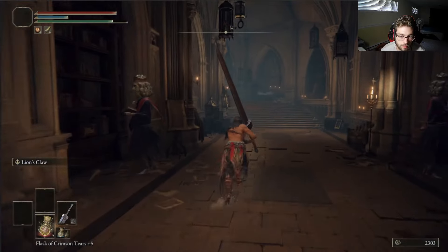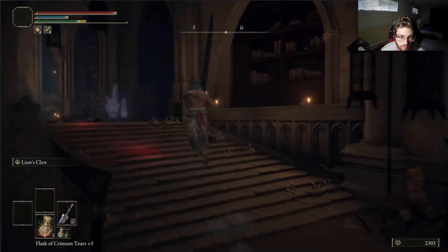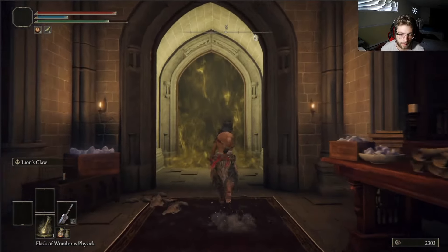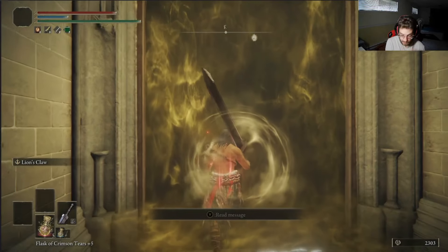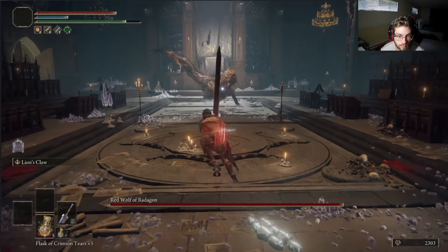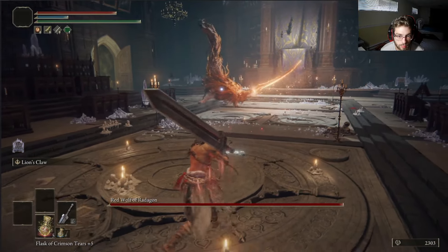As you can see, we get rid of Godrick — super easy fight, first try. Once you play the game a lot, Godrick and Margit are super easy. We then make our way to the Red Wolf and obliterate him as well. So far we're doing pretty good — we've already made our way through three bosses.